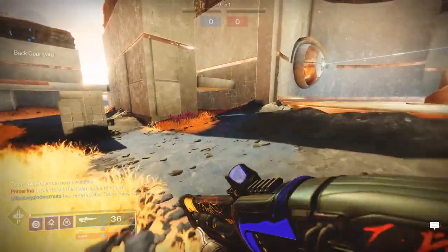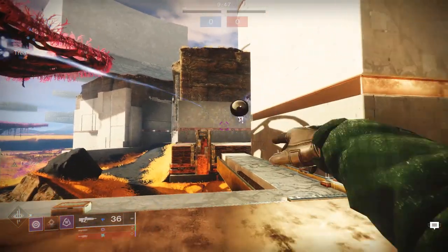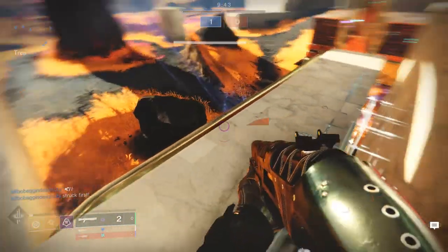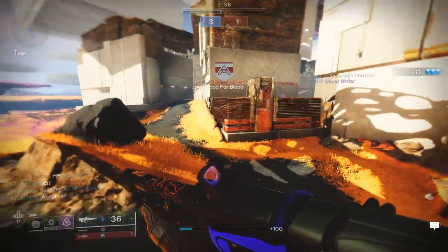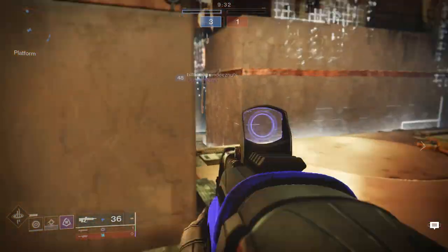Today we're looking at the cowboy armor pieces — specifically the chest piece, the arms, and the cloak for the Hunter. We're starting with the Hunter because I'm a Hunter main. If you guys like the video, like, comment, subscribe — that really does help. Let me know in the comments if you want to see specific pieces like the boots or the helmet.